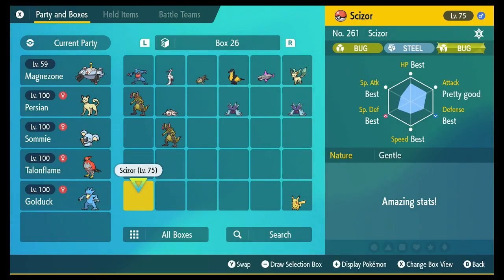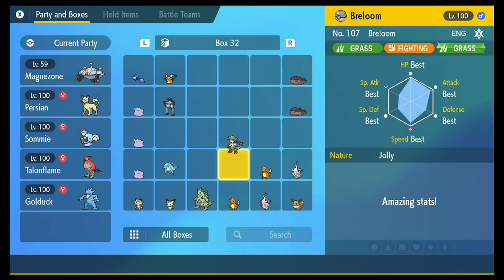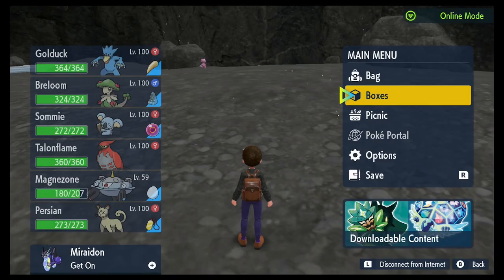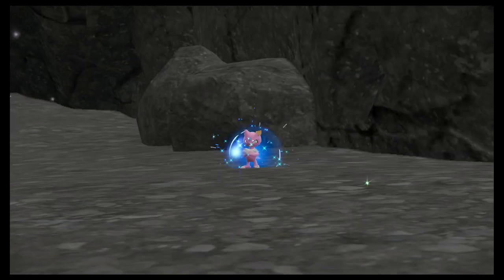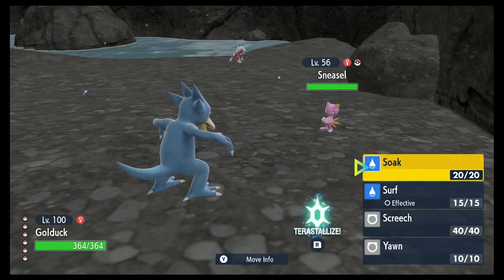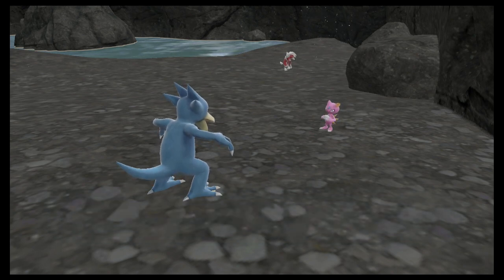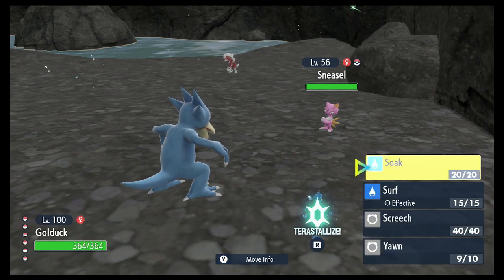There's Golduck. I think Breloom is in slot 32 right now. Yes, Breloom is in 32. Golduck. Breloom. Damn it, I didn't get the backstrike. Okay, and we're going to start with Yawn. Soak. Soak.